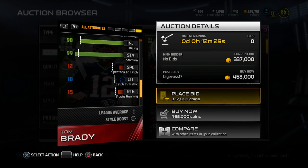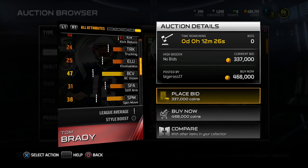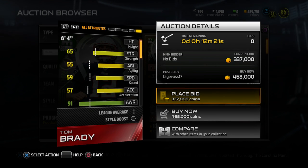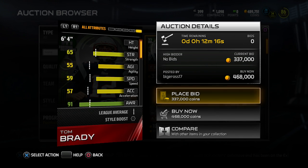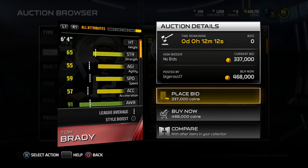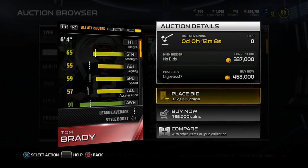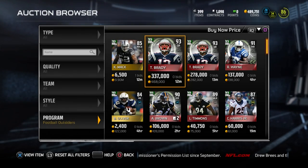Overall, I think this is one of the better quarterbacks in the game. I don't think it matches up particularly well against the 24-hour Peyton Manning that came out the other week, but it's still a pretty solid item. 59 speed is terrible obviously, and the 57 acceleration is also just god-awful, but you don't really worry about that for Tom Brady — you're not gonna be running with him unless you're completely terrible at this game.